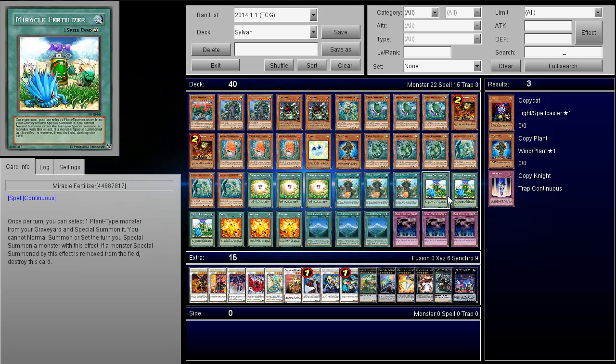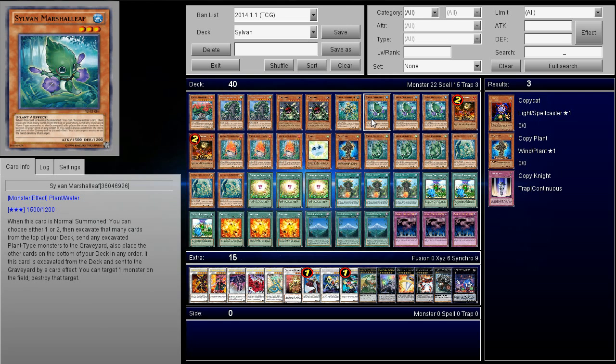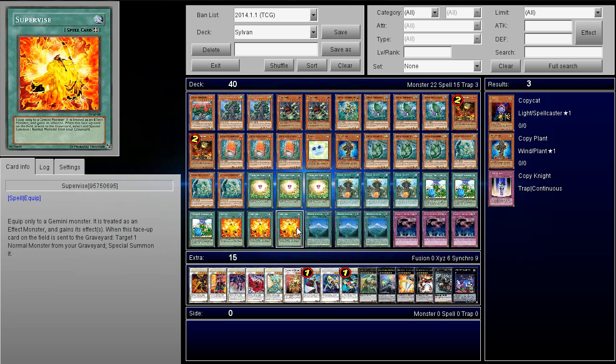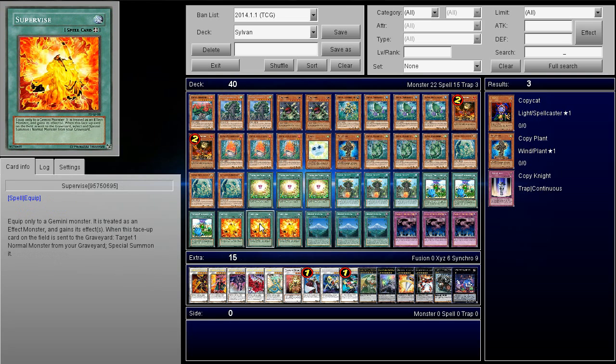Next up we have three Miracle Fertilizer. A lot of times in this deck you don't really need your normal summon because you're going to be going for special summons anyway. Most of the time your normal summon is Lonefire or you set a card — your other normal summons in this deck aren't Lonefire, so they're very weak. But once Miracle Fertilizer is active, you can slap a plant level one monster and Giga Plant onto the field and special summon without needing a normal summon. The combination of Miracle Fertilizer and Supervise works fantastic together with Giga Plant.